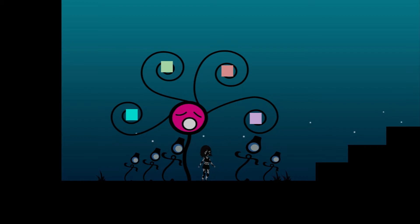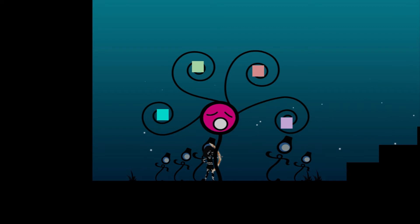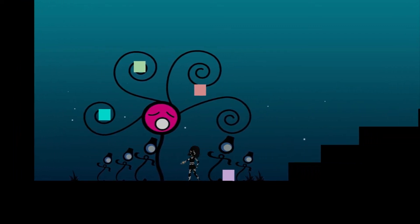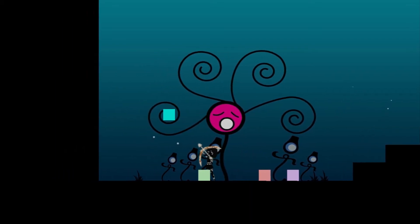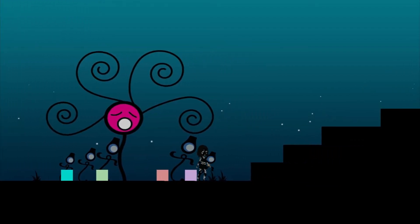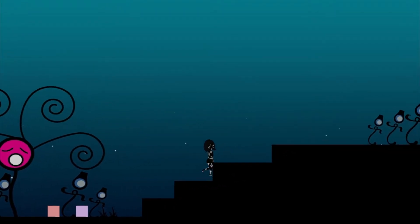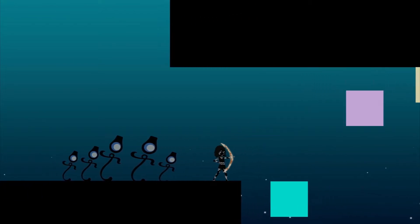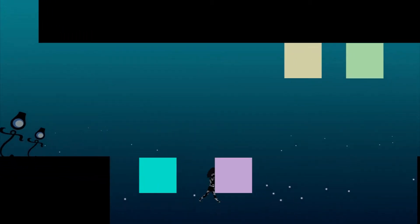If you took a time machine and went into the start of the Iris world, this would be the prototype build. As you can see, placeholder assets are the first thing you'd notice, as well as the main girl being a different art asset. There's a lot of differences in the way the girl looks. You can't pick up the squares at the moment and jump along.